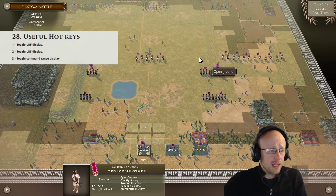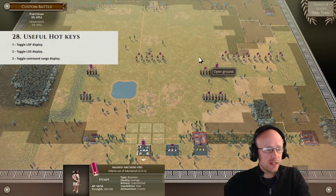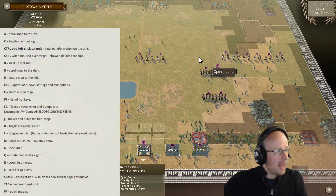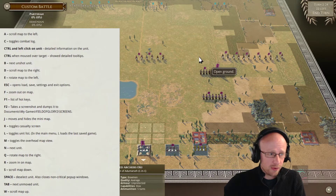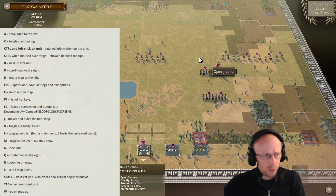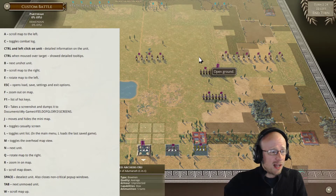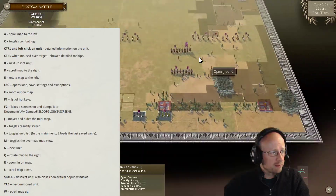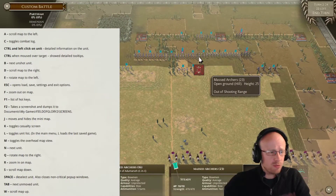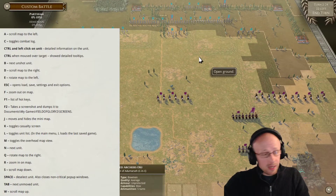You really can surprise people with line of sight — it costs nothing to press the key. Your general RTS strategy game W, A, S, D keys are of course for moving around the map. If you've been moving with your mouse, try the keys instead — it's a lot nicer.